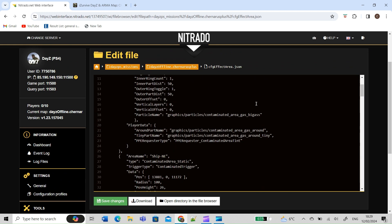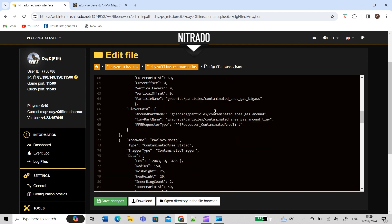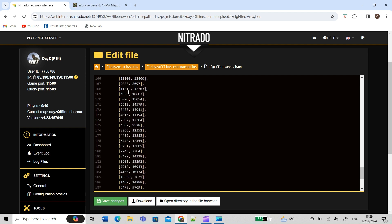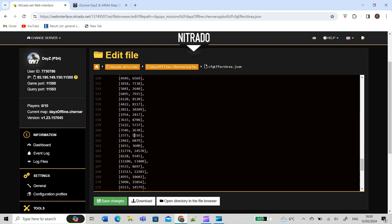You'll notice this file in particular deals with all of your static contaminated areas, so you don't want to leave these alone unless you've already got them disabled on your server. The bit we're really interested in is if we scroll all the way down, we're going to be looking at the safe positions. When gas was introduced to DayZ's servers many moons ago, when an area was hit with a gas explosion there'd be all these little save points. If an unfortunate player had logged off within one of those zones and that zone was hit while they were offline, they would be respawned — or moved with all of their gear — over to one of these points. The teleportation is going to exploit this.